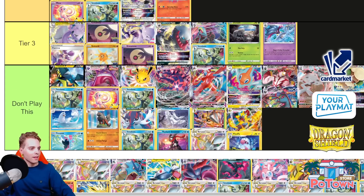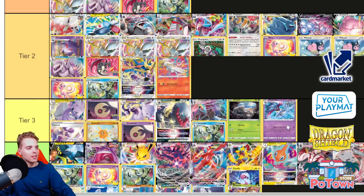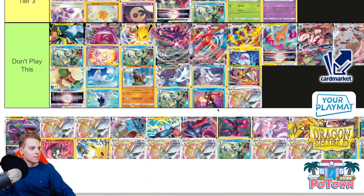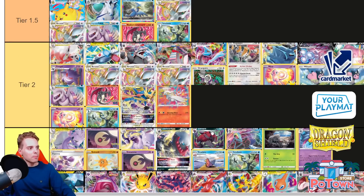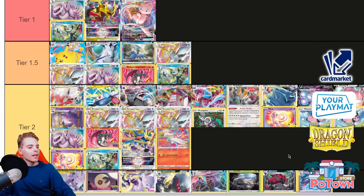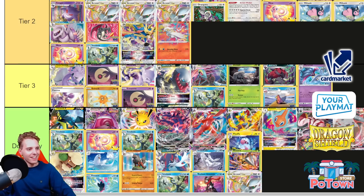Zeraora with Flaaffy doesn't seem great — with Choice Belt you hit 270, but it still doesn't do the numbers. There are better V-Stars out there. Zoroark is another funky toolbox, but the problem Zoroark faces is that it relies on preying on weakness. You can have Mightyena for Mew VMAX and Electrode for Palkia, but what do you do against Giratina VSTAR with no weakness? Exactly — not a lot.